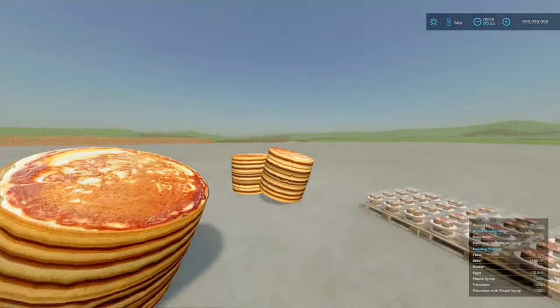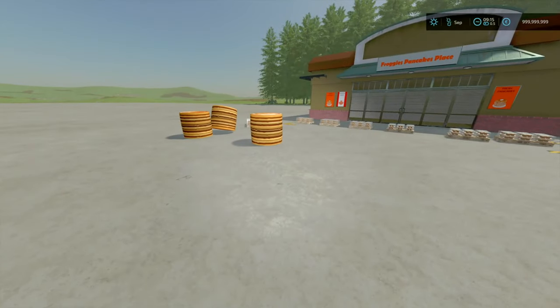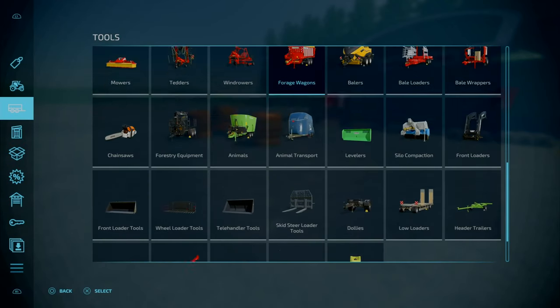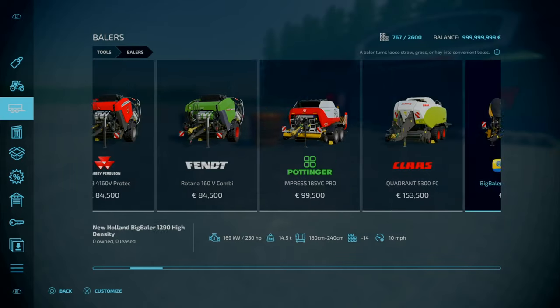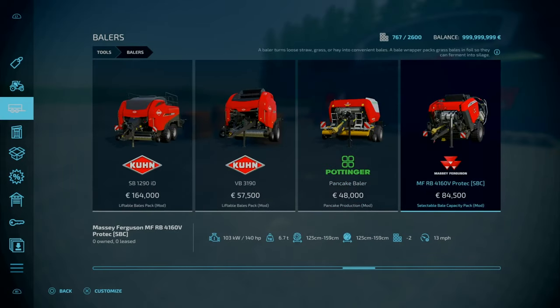So how do you get the Pancake Bells? Obviously you need to go into Tools, under Baders, and go to the end. There we go — it basically is a Pancake Bell. 100 horsepower requirement, 14 slots for console going down to 1, and works at 10 miles an hour.